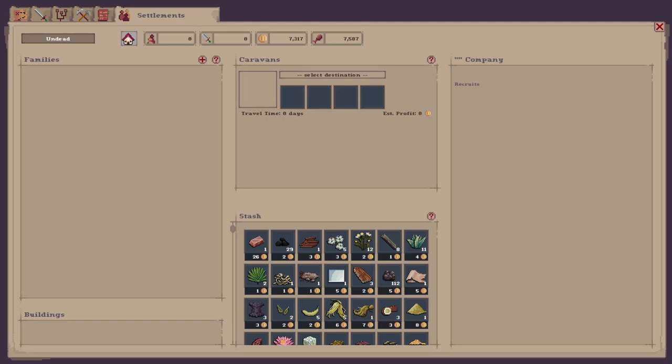Hello friends and welcome back to a Soul Ash 2 beginner's guide. In this guide we are going to be upgrading our settlement and I'll show you how to recruit people to your settlement so you can start having people work for you in your own village.